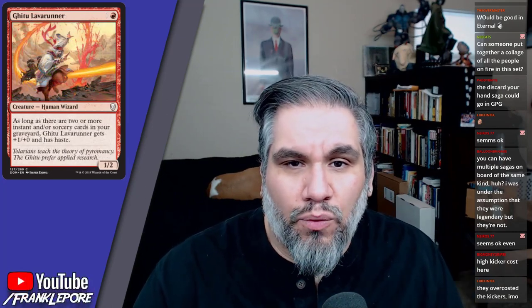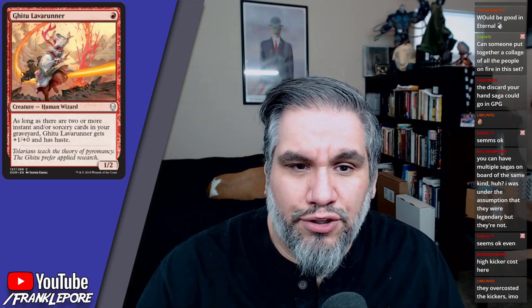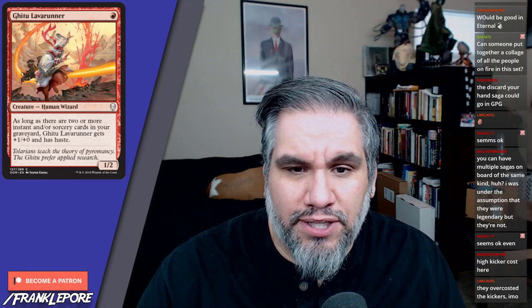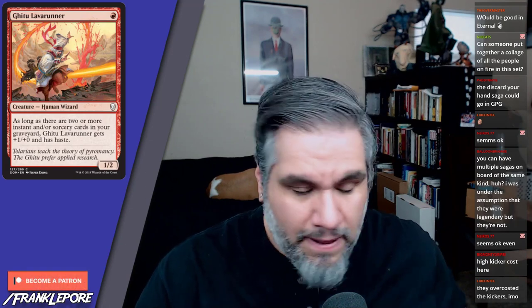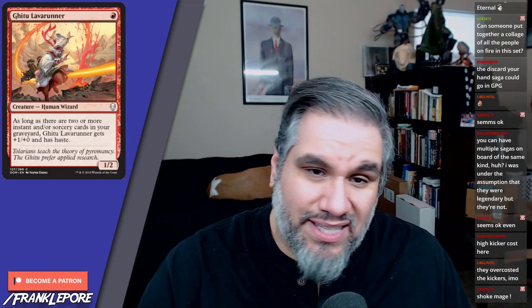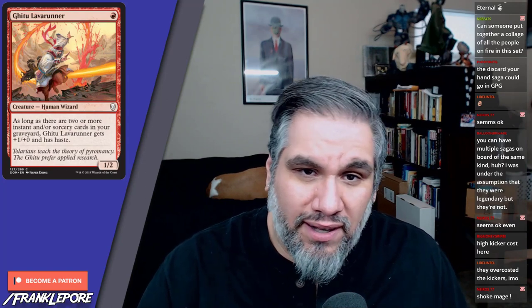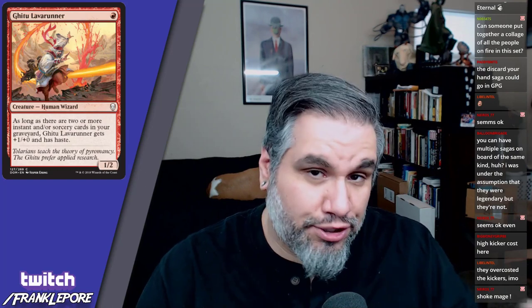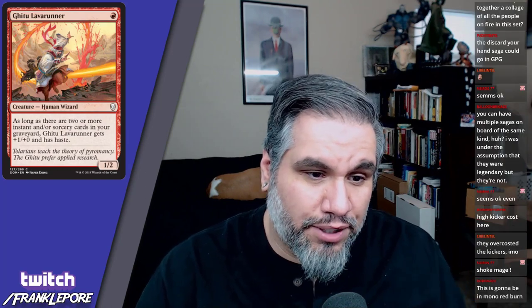Gitu Lava Runner — one-two for one. As long as there are two or more instant or sorcery cards in your graveyard, it gets plus one plus zero and has haste, so it's a two-two haste for one mana. Not terrible. I could see this finding a home in constructed — if you can go turn one Shock, turn two Shock, this guy attacks for two. In the late turns this guy's probably always going to be a two-two for one with haste.